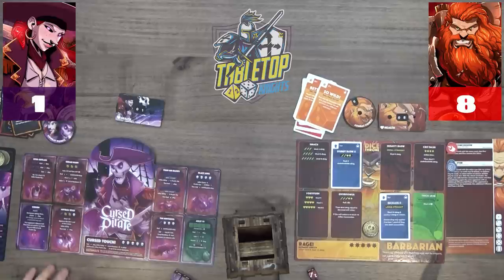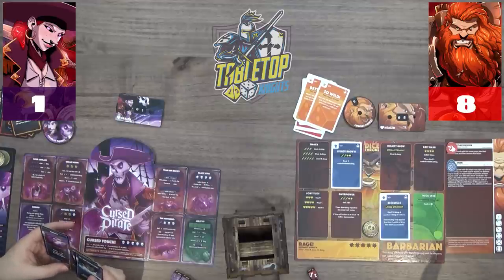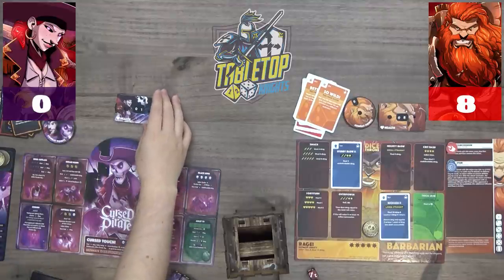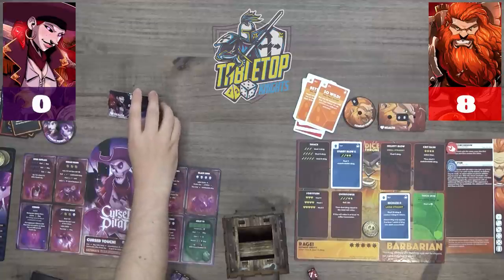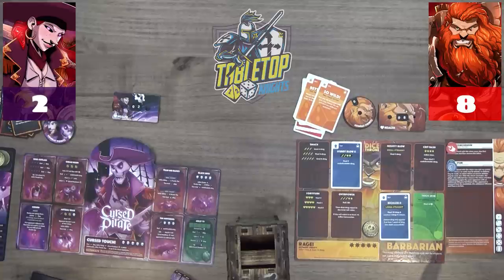Victor and Caleb confirm: Caleb is on one health with a cursed doubloon and enters his upkeep phase — receiving four damage that cannot be reduced or prevented. He dies. However they agree to play out the hypothetical: if Victor couldn't use Wild, damage would be seven, minus two defense equals five, then Caleb takes four upkeep damage — leaving him on two health with one final turn.